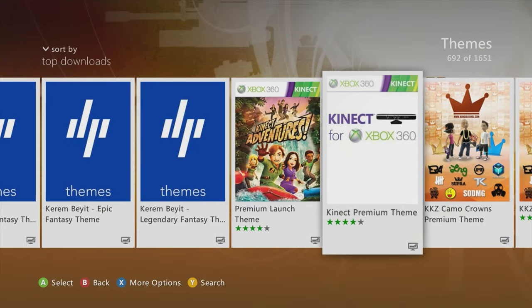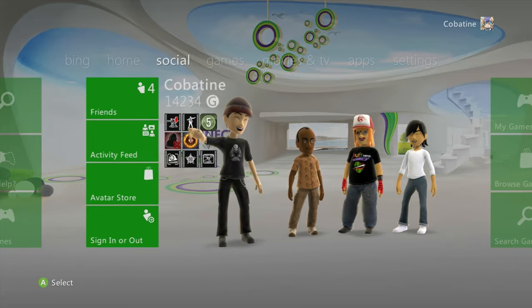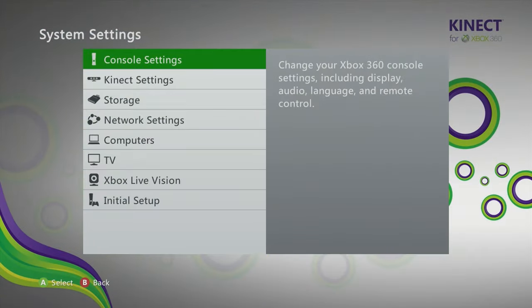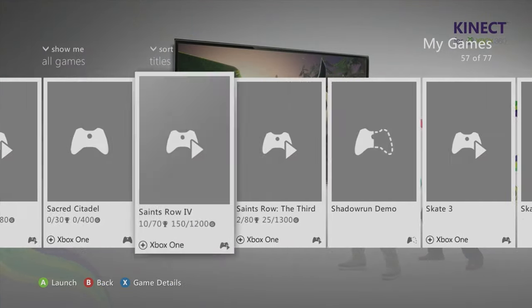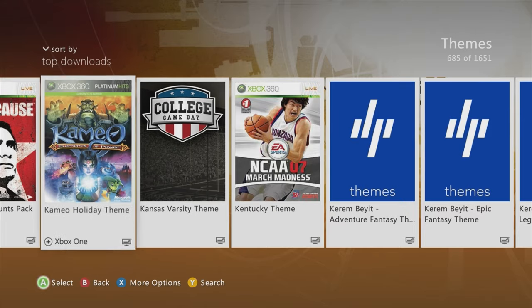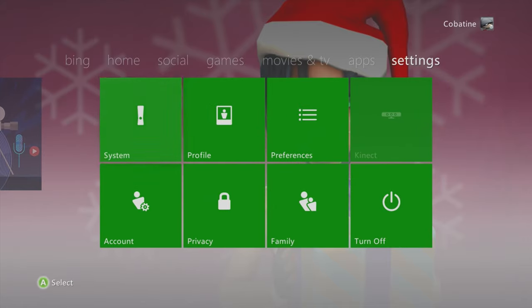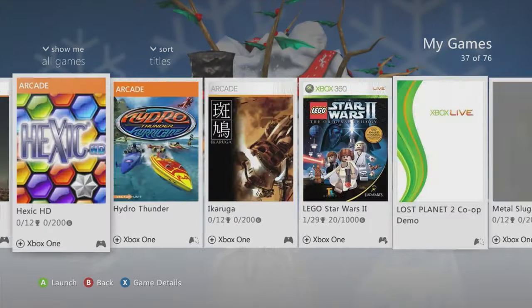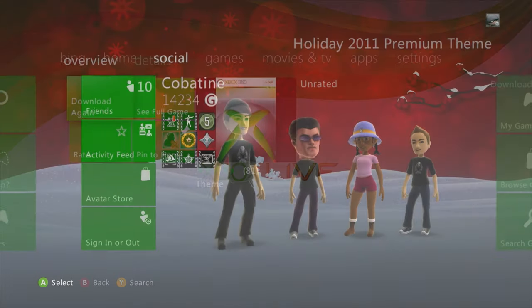Kinect Premium theme — this one is hella dope, hella futuristic, such a steal. Got the Kinect 360 on the settings and a TV in the back — three different images, pretty cool collectible. Cameo Holiday theme — nice for the holidays, got the girl in the back with a Santa hat, dragon with reindeers, and another picture for games.